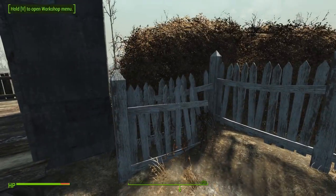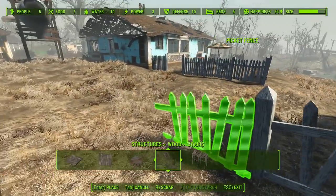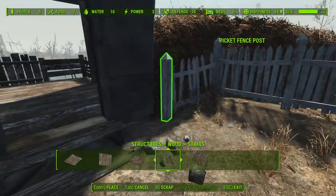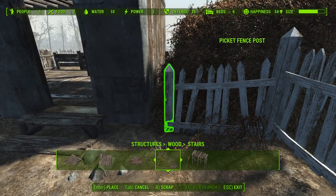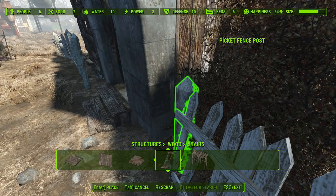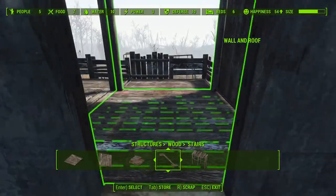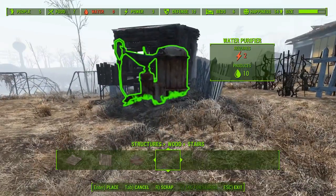That looks like a shed, honestly. I don't really know why I put it on stilts all the way around — I probably could have sunk it in a little bit more in the back part, so that it looks more like I started building it and then realized there was a hill there. I didn't do that though.